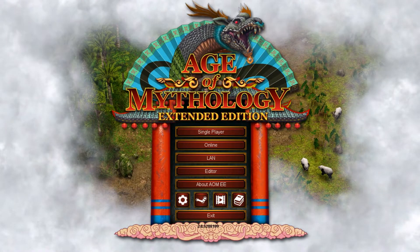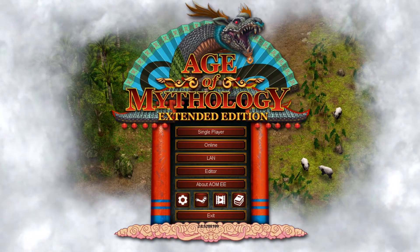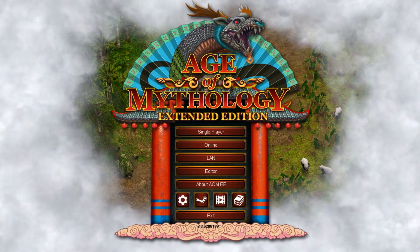Gameplay-wise, AOM is somewhat similar to its AoE cousins, but where they differ, perhaps unsurprisingly, is that Age of Mythology takes a lot of inspiration from mythology and legends.